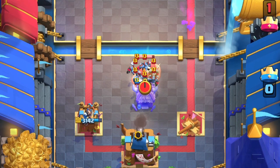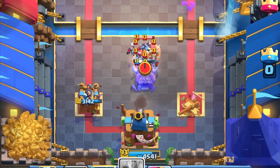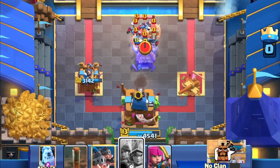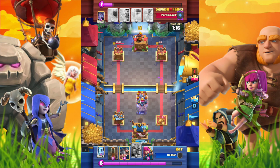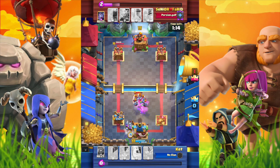Giant and minion horde again — how can we handle them? The opponent's deck is also a 3 Musketeer deck, which should not have a big spell. Let's put the Musketeer on the left to kill the 10 elixir troops.